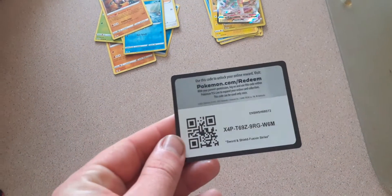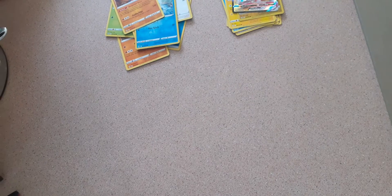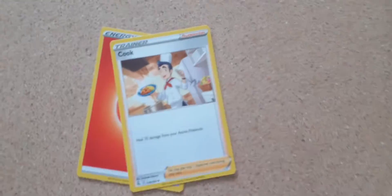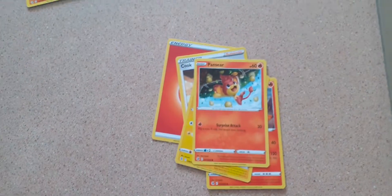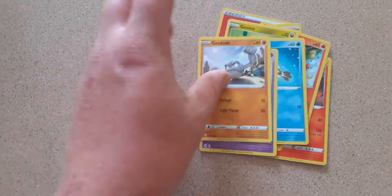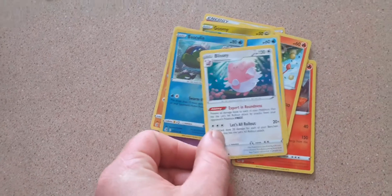We have our third code. Fire Energy this time. We have a Cook, a Mikago, a Charjabug, a Panseer, Gumi, Arrokuda, Nabo, Geodude, Basculin, and a Blissey.